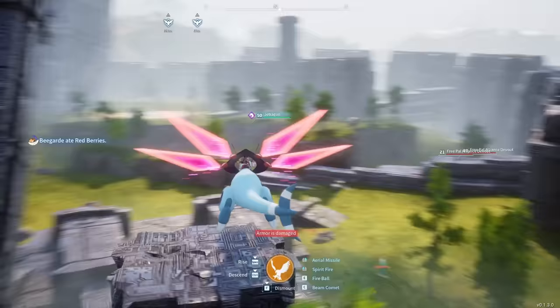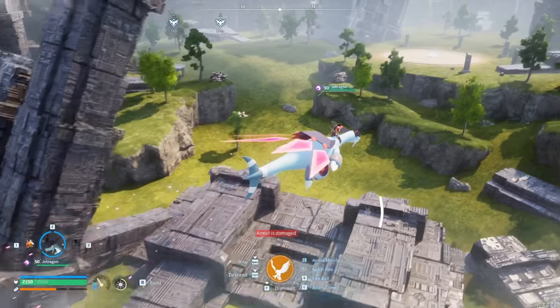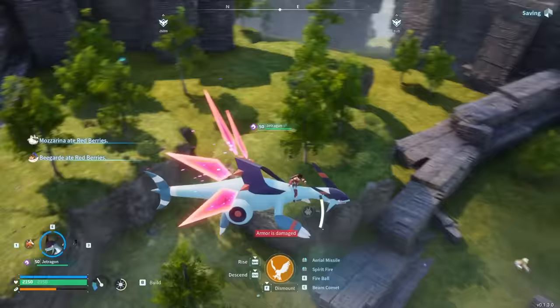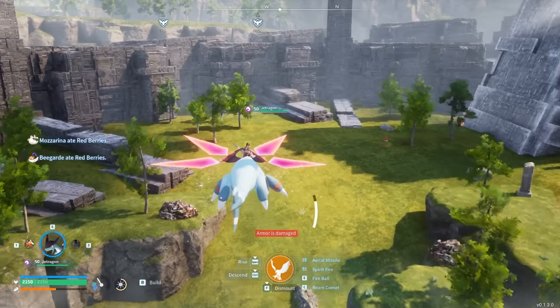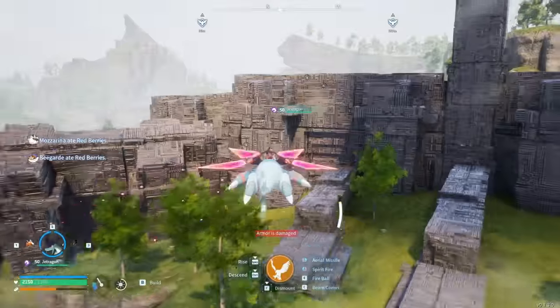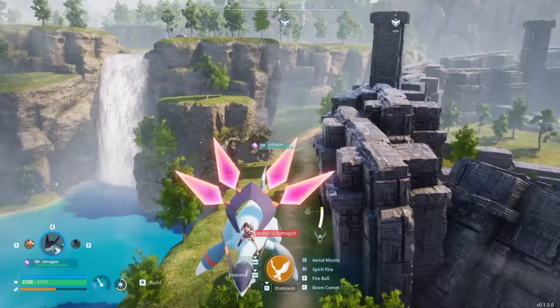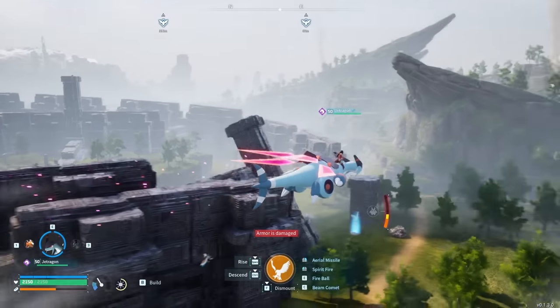Another cool place to build is by the ancient ruins at the ancient ritual site at negative 14 by negative 290. If you want to build here you've got a lot of choices — there's random ore, stone, and lots of cool flat spaces to build bases in. There are some structures you can't build too close to, but other than that there's lots of good space. There's even a waterfall over here for some aesthetics, and you could even build up by the waterfall.